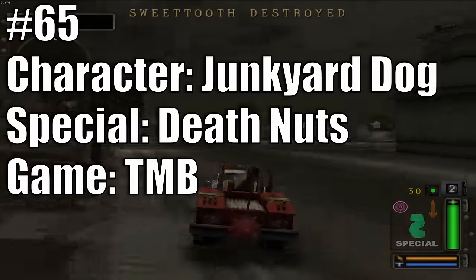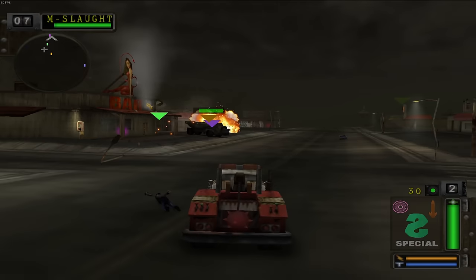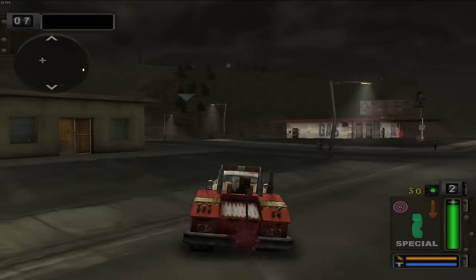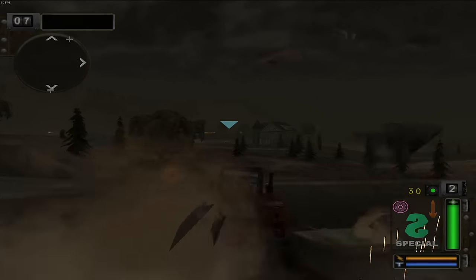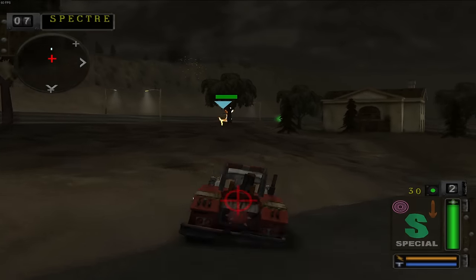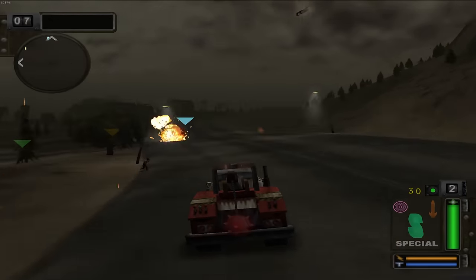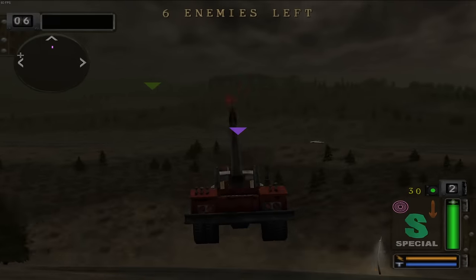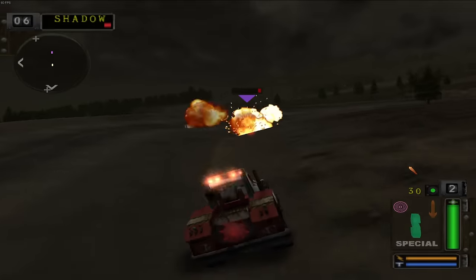At 65 we have Junkyard Dog's Death Ball from Twisted Metal Black and Twisted Metal Lost. It's a pretty devastating and useful special in both games — essentially a rehash of the gas can mechanic where it launches into the air, you wait for the target to be over your enemy, then detonate it. It's a skill-shot with an extra step. Big blast radius, decent damage on direct hit. The creativity factor brings it down though — it's just a rehash of the gas can — so 65 is fair.